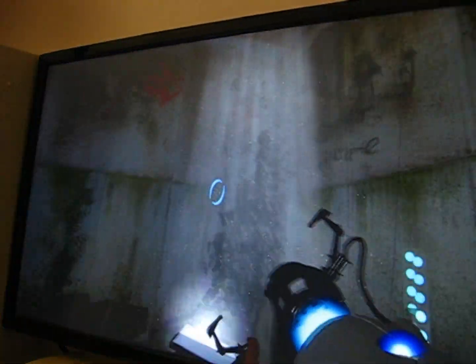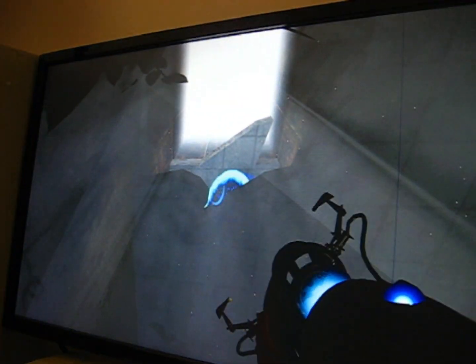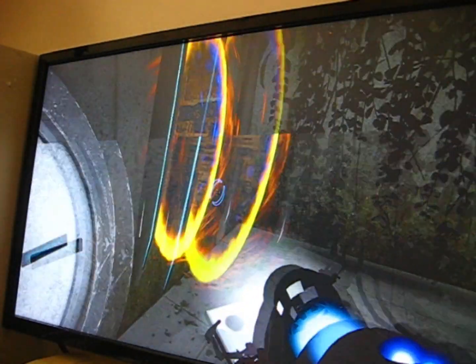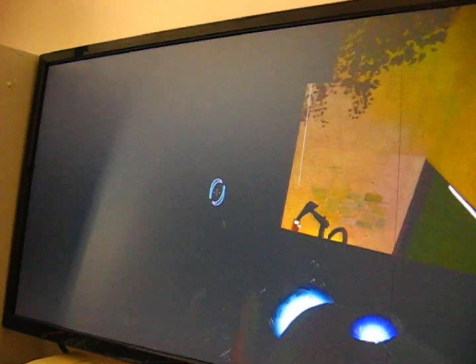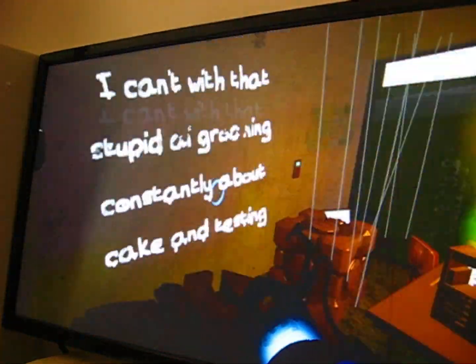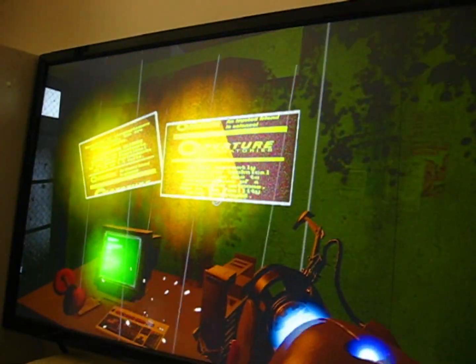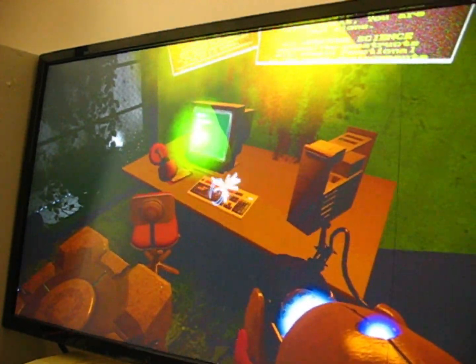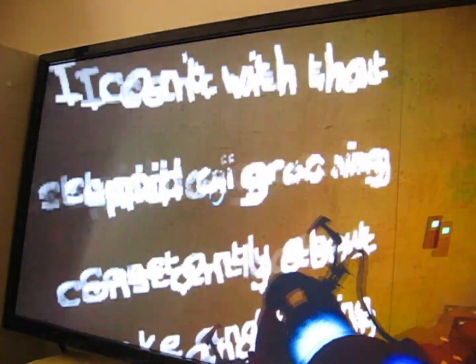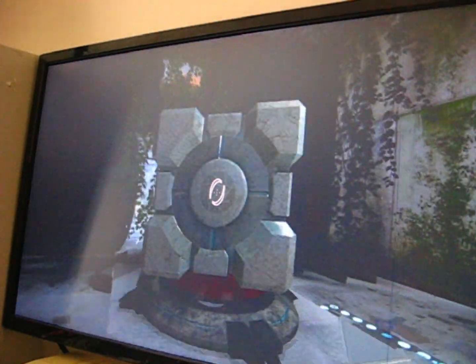How about I complete this test chamber? So you just go up here, shoot a portal, go down here. And you have this drafting room scrolling here, with this area — with a broken panel. Press that, then portal here, get your cube, and you've completed the test chamber.